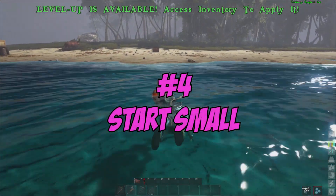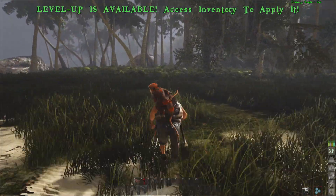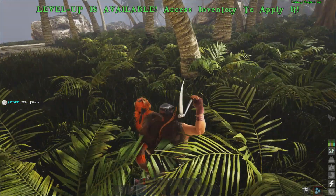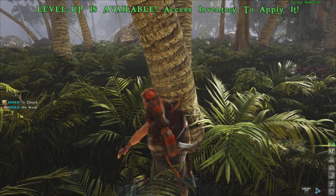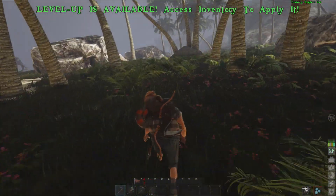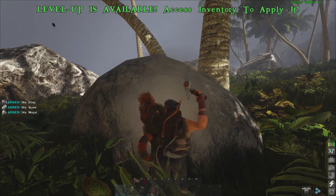Number 4: Start small. You don't need to start big on the first island you spawn on. Use F1 to plant a flag in a small secluded area and start a small house to keep you safe. Be sure to make a bed so you can respawn in your house or on a raft, otherwise you will spawn all the way back at one of the ports. Focus on collecting resources to start your projects.